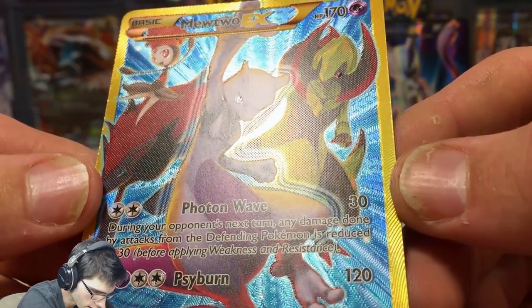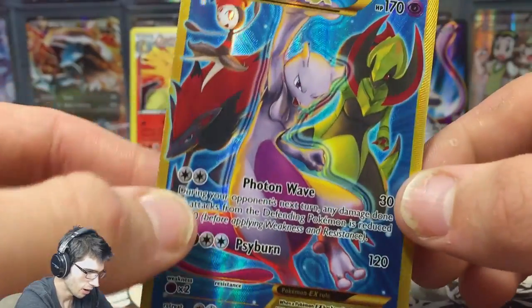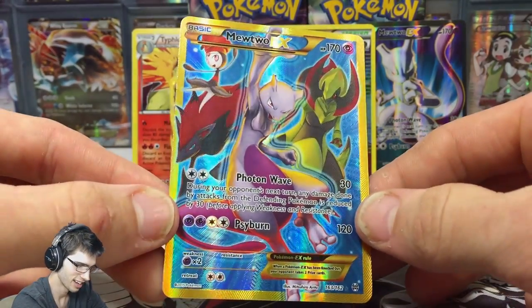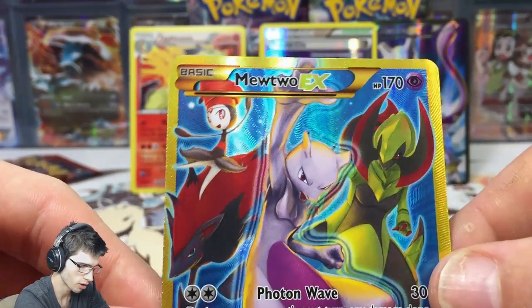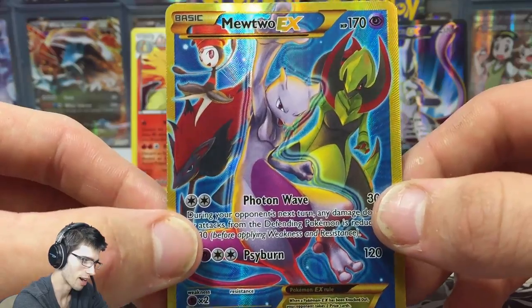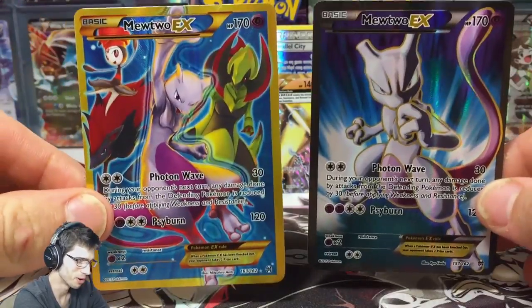So we've got the secret rare Mewtwo EX with 170 HP, Photon Wave and Sideburn. Let me get a good shot of that texture — it's kind of zigzaggy up top. Wow, what a pull. It's not very often you get the two secret rares to complete the set in a single case. Haxorus, Zoroark, and Meloetta are also holos in the set — the featured Pokémon in the background of the card actually appear in the set itself. Make sure you drop a like for two full art pulls in one part of this box!